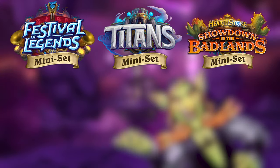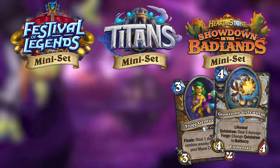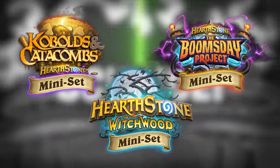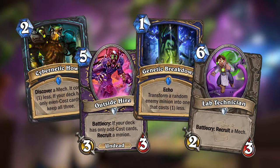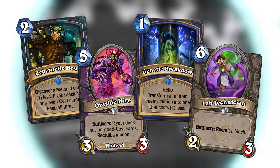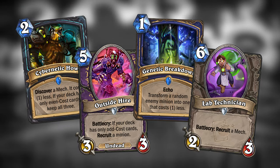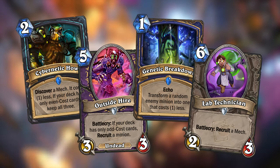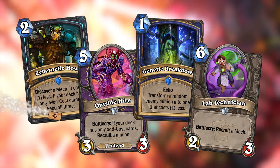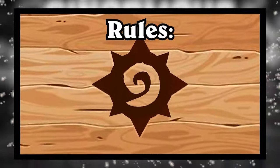Every third mini set also features the keywords and mechanics of the previous two mini sets. And since this is my third episode of a cycle, this mini set would also feature keywords and mechanics from the last two sets. Now you might be looking at that Death Knight card and thinking, wait a second, Death Knight didn't exist back in the Boomstay Project, they shouldn't have a card. Well, that's because this video would be following a certain rule set.